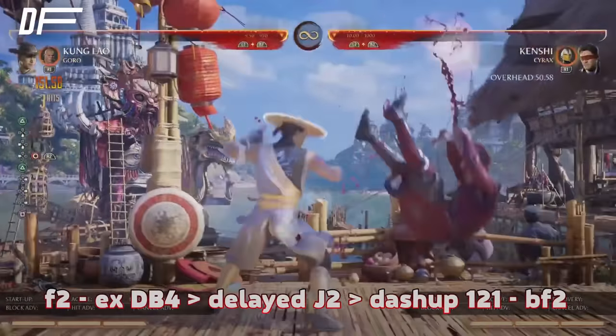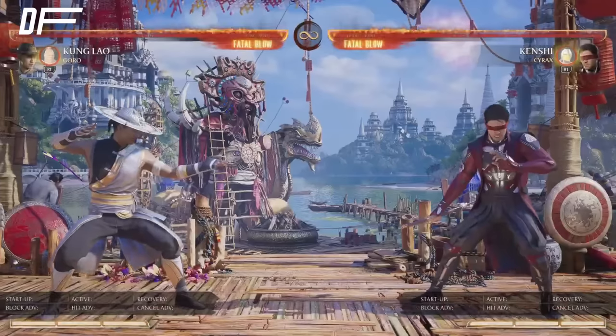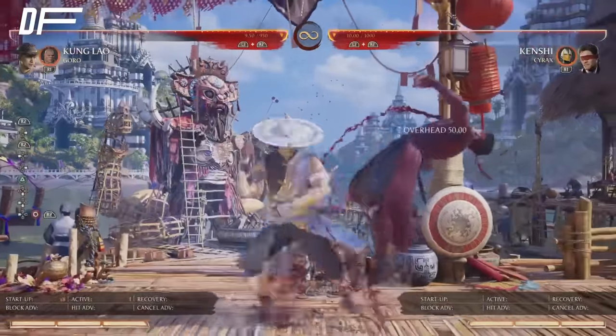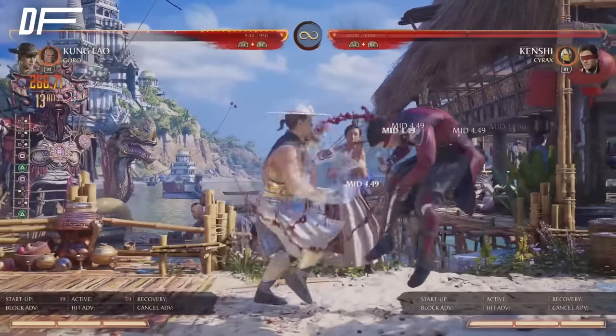Let me show you one more combo off forward 2 — really super simple. If you don't have Goro, you can still hit confirm — maybe you want to kill in that situation. So you just go overhead, dive kick, light jump 2, 1-2-1. Very simple stuff, nothing too crazy. That's it for basically the mid screen.